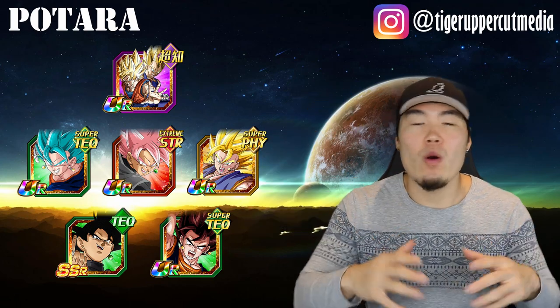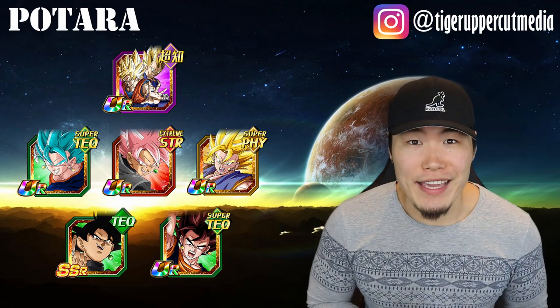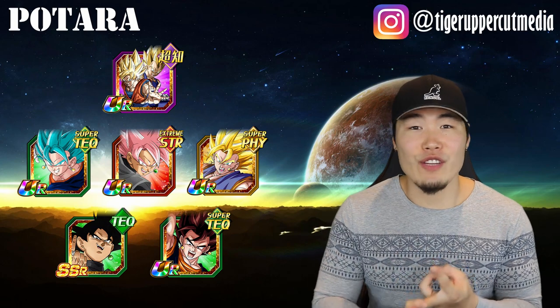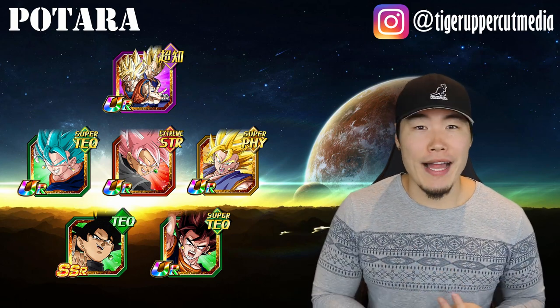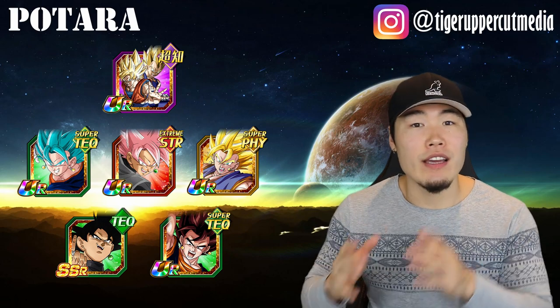Physical Super Vegito is just a beast with the counters — second hardest hitting TUR in the game right now. If you have any doubt, go check the math on that as well. AGL Super Vegito, while inferior, is still a great option. Strength Rose A — there's just so much good to say about him: he hits very hard, he's self-sufficient for ki, and he's LR Goku Black's best linking partner. If you only have the AGL Rose A, then run him instead.